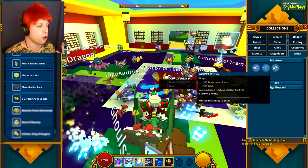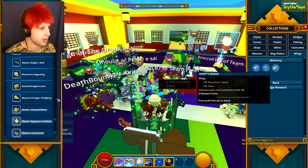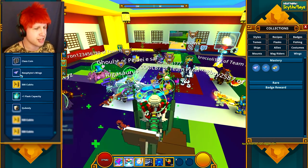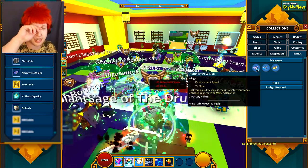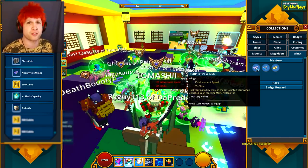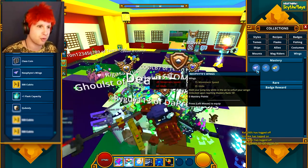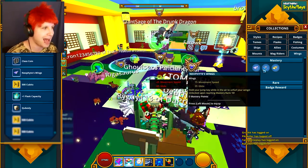You can always just press C, open the Mastery tab right here, and you can see where you actually get them all, which is completely based on the rank. I think the Neophyte wings, which are the first ones, are at Mastery 5. They kept changing and moving the wings around. These are actually the only wings in the game where you descend very quickly and don't move very fast.